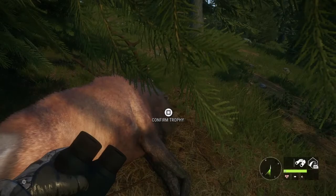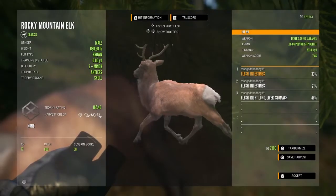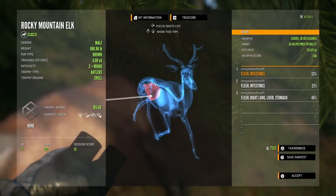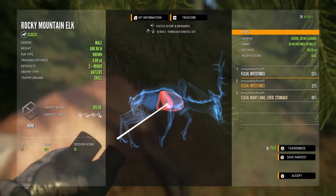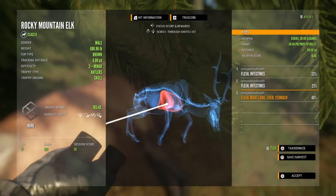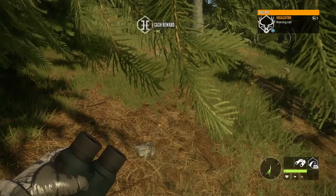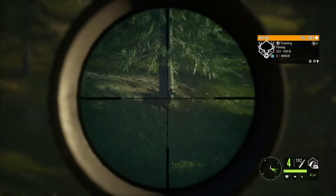I just found my bull elk. The first two shots weren't the greatest — shot him too far back, got the intestines, then I pulled off a right lung. Right lung, liver and stomach.